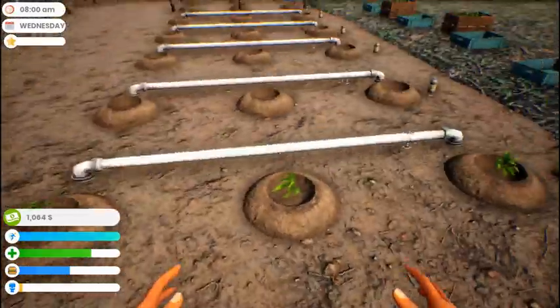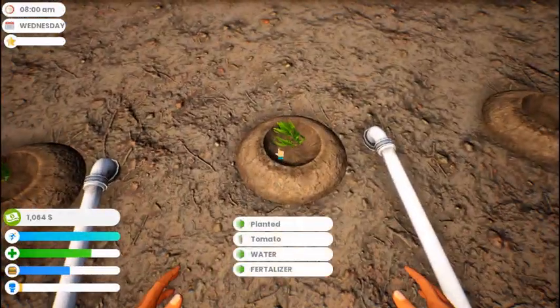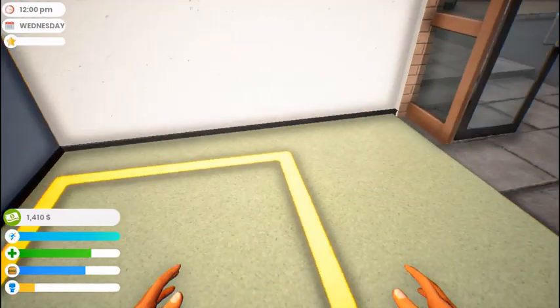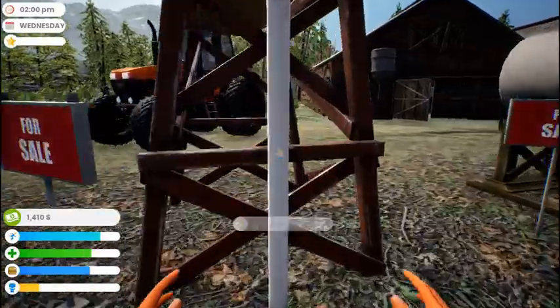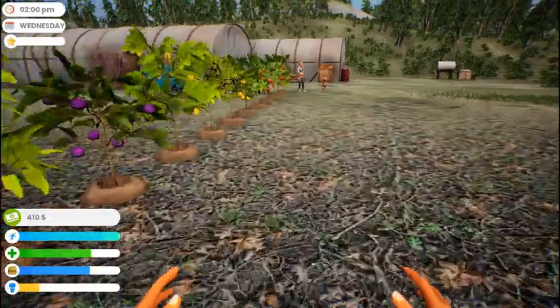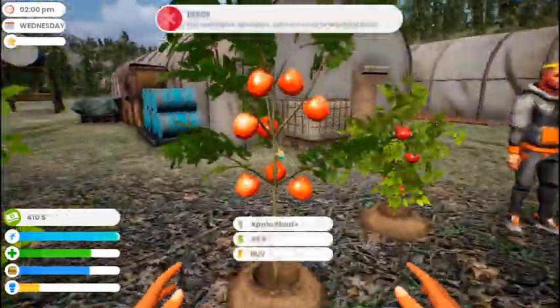We are going to buy the fertilization system today so we should be good. Selling the vegetables and buying the fertilizing system - it's an irrigation fertilizer. All right, now more plants. Still can't buy those.